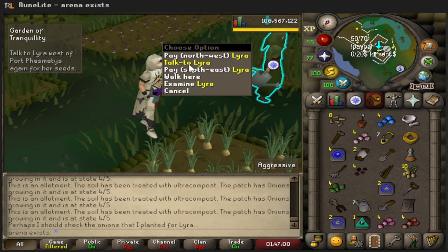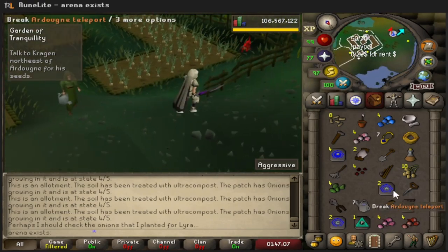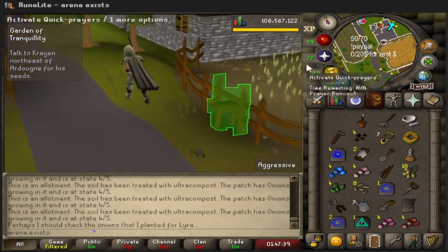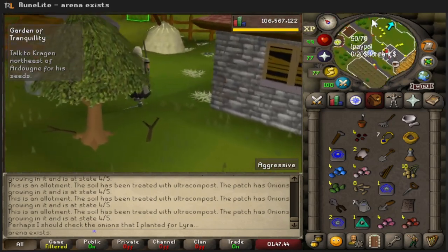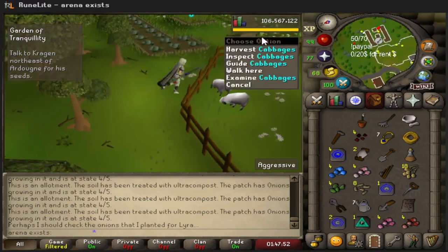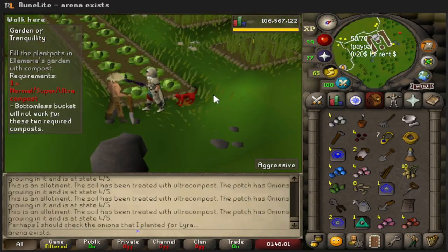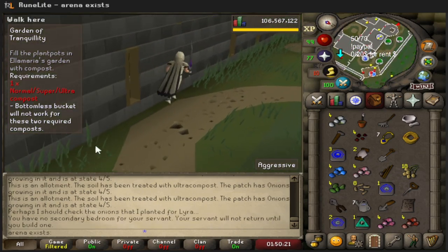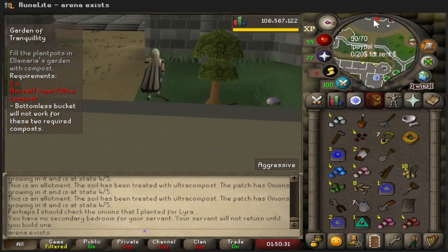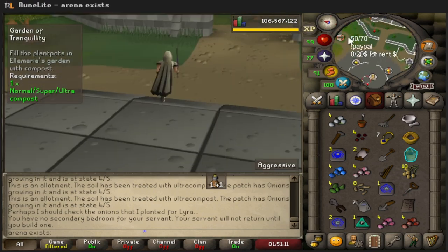Finally after so long of waiting - there we go! Let's go. Just so many seeds in my inventory, so silly. But here comes a big part. Those did get harvested - yes! We're actually almost done now. The quest helper tells you to only use one super compost but do not use one - you have to use two. On my way with my extra ultra compost that I didn't know I needed to bring.